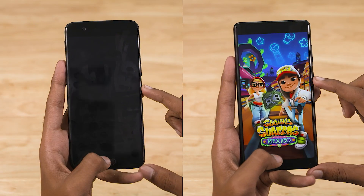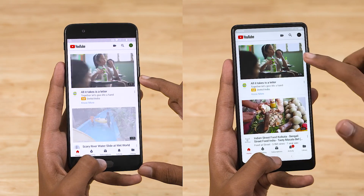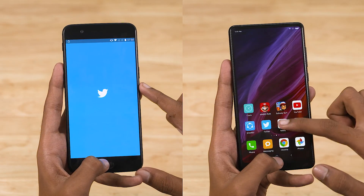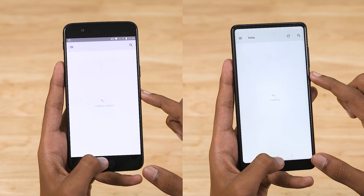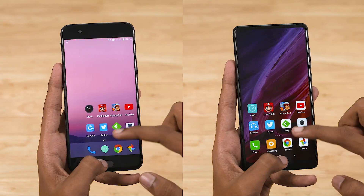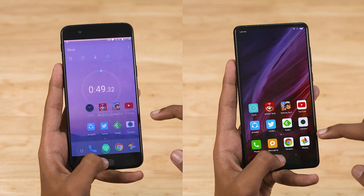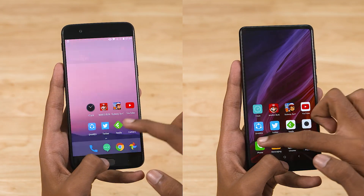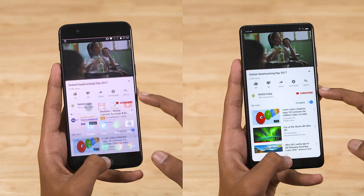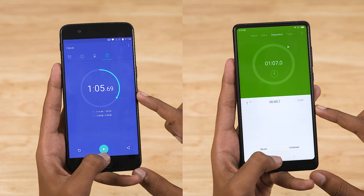The Mi Mix 2 loads Super Mario Run a tad faster. Both phones finish the performance round in almost the same time — 48 seconds. Moving on to RAM management, both phones are very close. The OnePlus 5 finishes the test in a minute and 5 seconds, and the Mi Mix 2 takes 2 seconds longer.